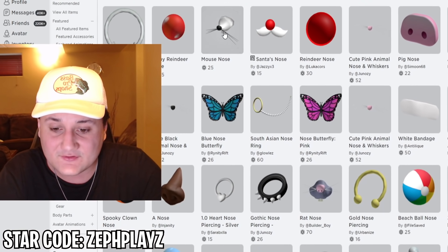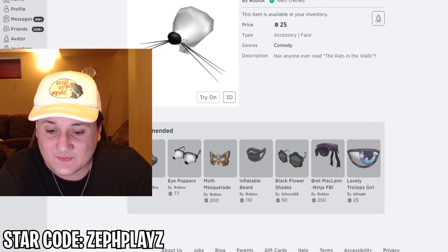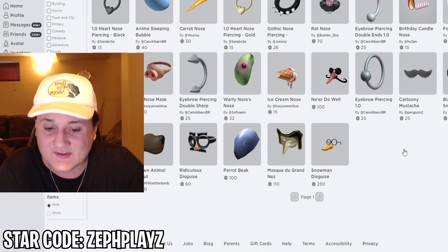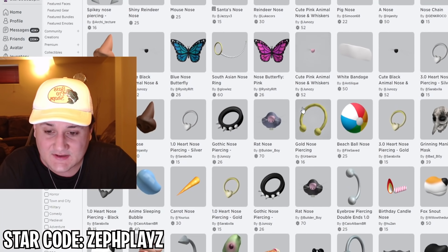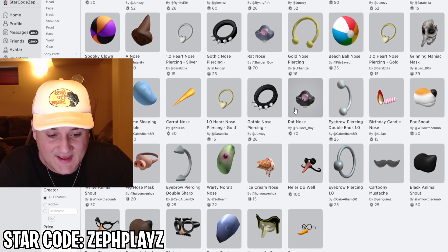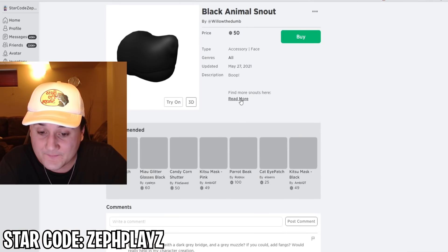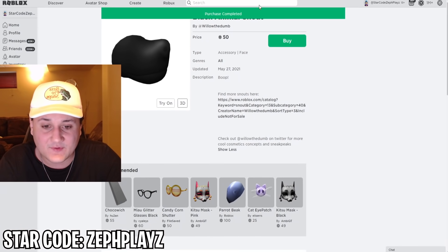Now I need to find a nose. We could go with some sort of mouse nose — we've bought this before. It's pretty much a mouse nose without the whiskers. We might actually hold off on a nose today. But wait — black animal snout, maybe this could work! We've never tried this before, so we're going to go ahead and buy it and give it a try.